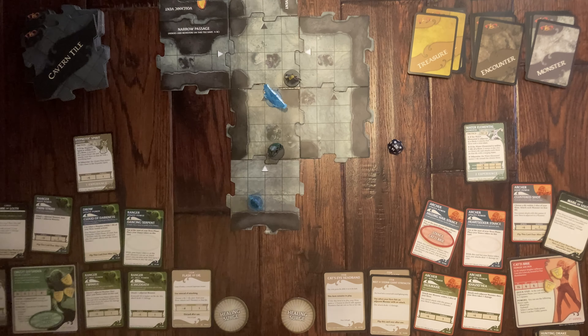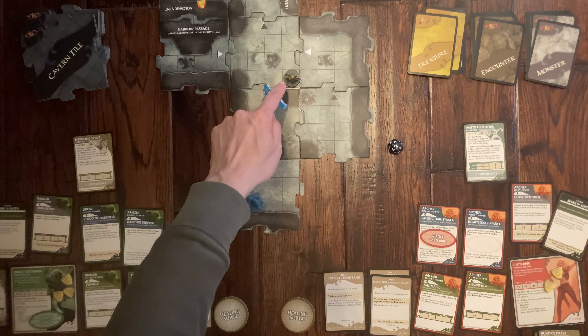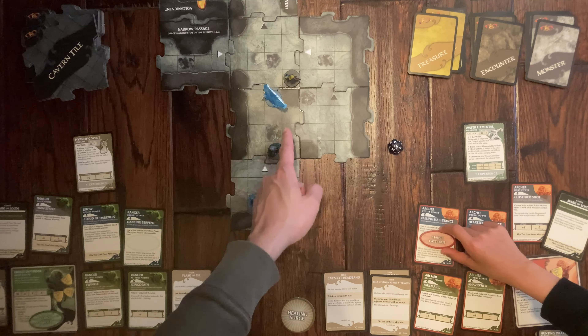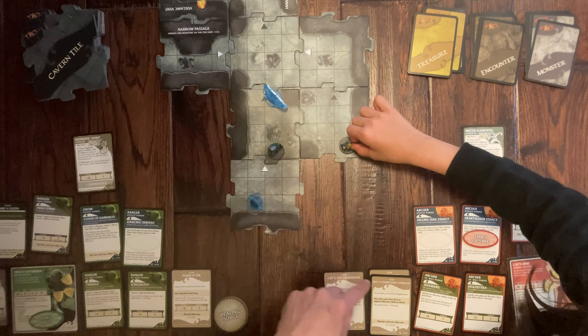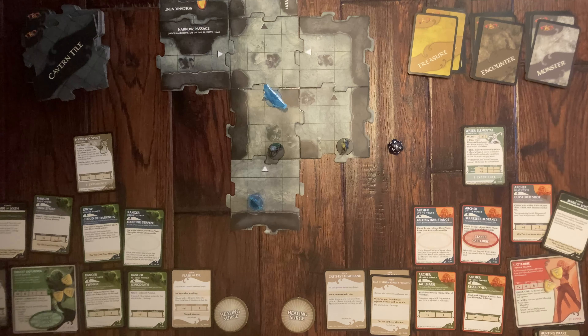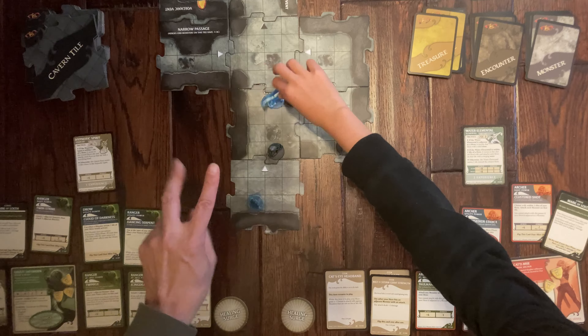It's your turn, Missy. She switches her stance and moves one tile away from the Hypnotic Spirit to get the Cat's Eye Headband bonus. With plus six base plus two from the headband, she needs only a four to hit. She rolls and hits easily. Because she changed stance she gets a plus one damage bonus — the spirit has two health and is knocked out. She earns experience points and a treasure: a blessing card worth one experience point, bringing her to ten total.